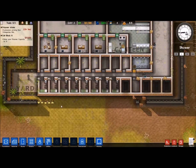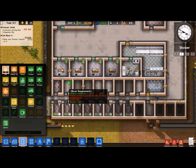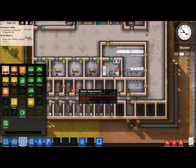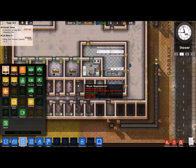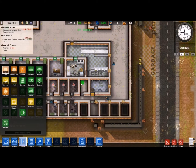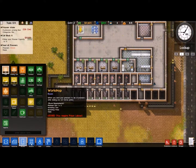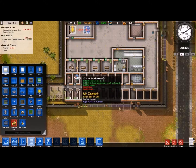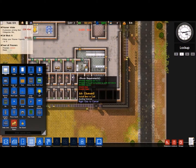What I'm going to do now is go to rooms and build the rest of our cells, that way we can get the rest of our money for that grant. I'll count them out — we need eight cells total, and we're good. Now we go to objects and we need a bed in each one — eight beds placed. Alright.